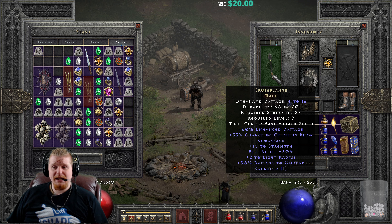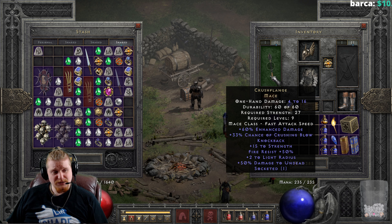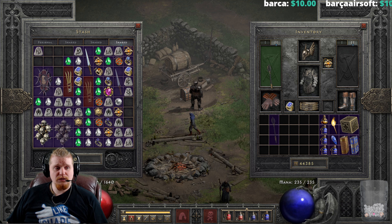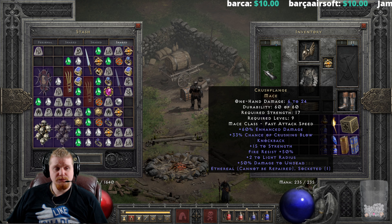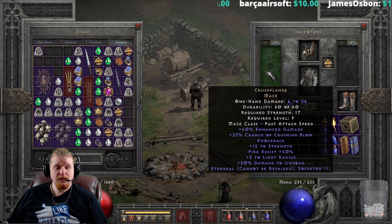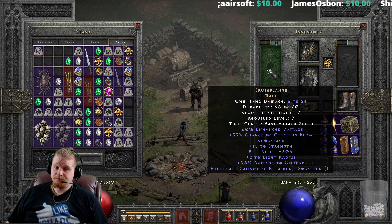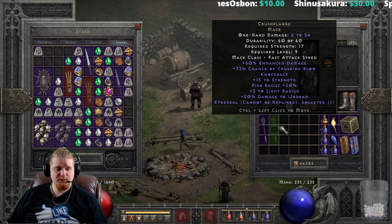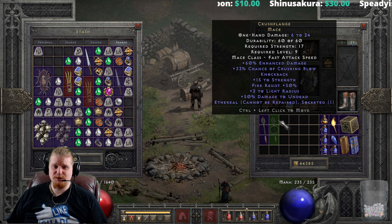We also get a massive 50% Fire Resistance, which is honestly one of the main resistances you need in Act 1 difficulty. Plus 2 to Light Radius, and of course it gets the passive 50% bonus to Undead. Now you can also find this in Ethereal form, but unfortunately because of its breakability, it doesn't do you very much good. At level 9 you could certainly use it until it breaks and move on, but if you wanted to utilize this permanently, you would have to put a Zod Rune in it, and I just don't think it's worth it.